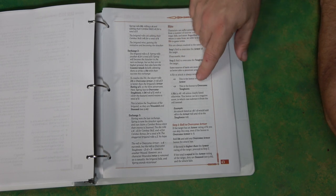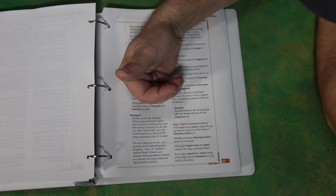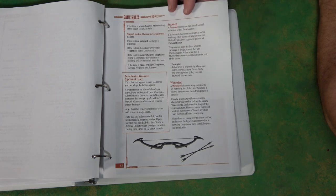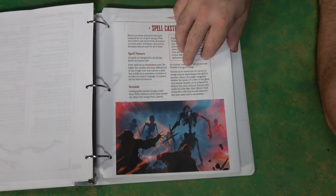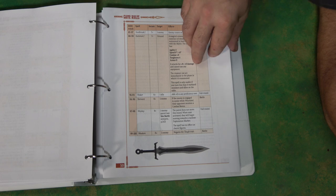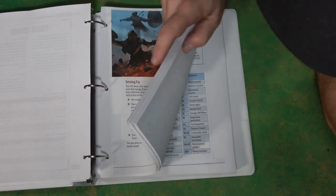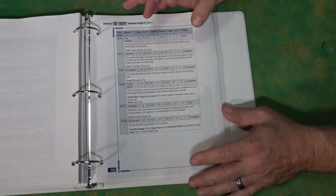When you do damage, you have to overcome their armor and then overcome their toughness — that creates wounds and stunning. Once you get stunned or wounded, that's going to have serious consequences. You're also going to be able to cast spells — there are tons of fantastic spells in here. There's just so much — it's 236 pages, but each one is absolutely fantastic.